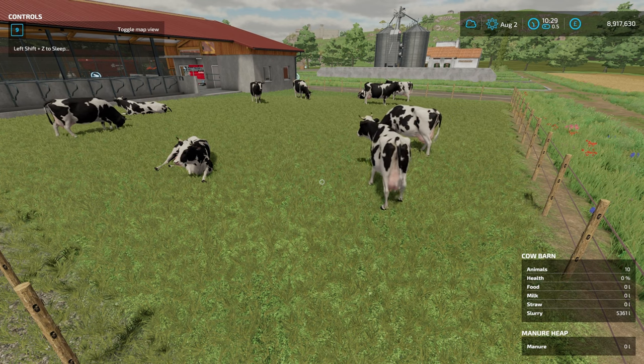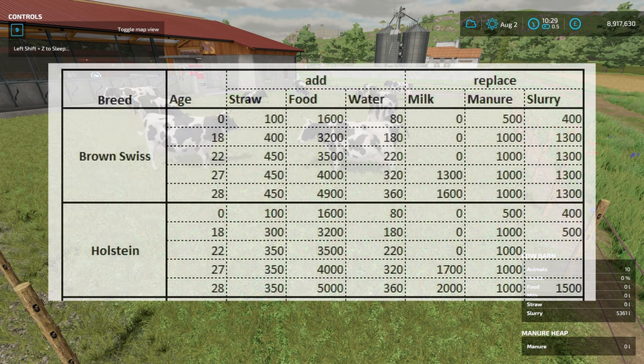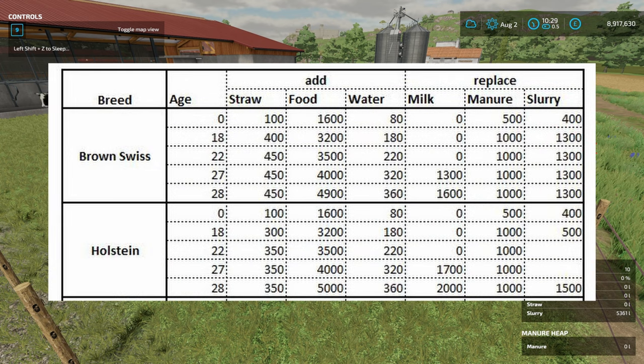The first thing I'm putting on screen is for dairy cows, since that's where most people are interested. I'll do beef as well. For the two different types of dairy cow we have slightly different behavior. All numbers in this table are per month. For the Brown Swiss: as they age from 0 to 28 months, the straw, food, and water values are additions to the base game — and the base game numbers are so small you can pretty much ignore them.